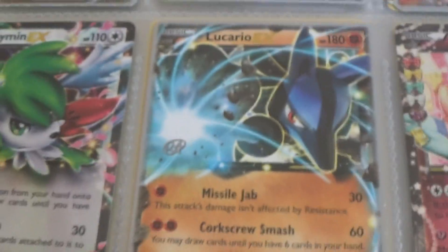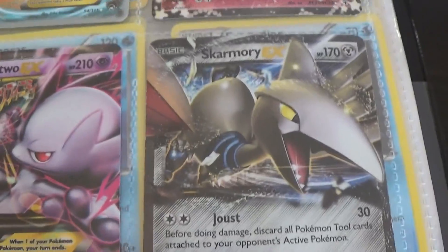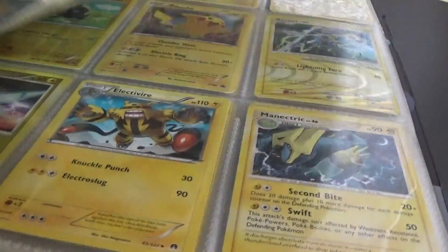That, that, that, that, that, that — Mewtwo EX, Mega Mewtwo EX. That one my friend gave me because he lost the Pokemon binder. Wait guys, I'm just skipping ahead to my favorite cards, I'll show you the rest later.